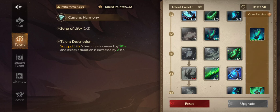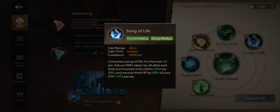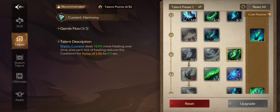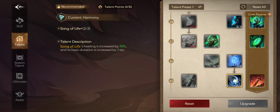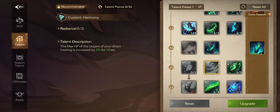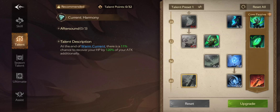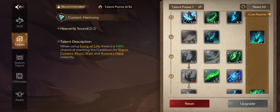They reduced this talent earlier. You used to get around 0.9 seconds — every time you cast Warm Current on your target it reduced the cooldown of Song of Life by 1 second, but now it's only 0.3 seconds, which is really low. So you can remove both of these and go for something else, like increasing the HP of your allies. I sometimes switch between them — I remove one and put another — but right now I'm keeping this setup.